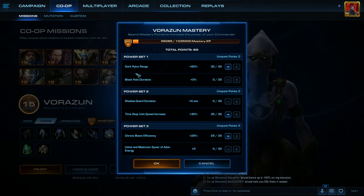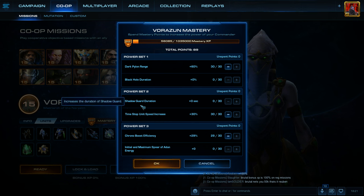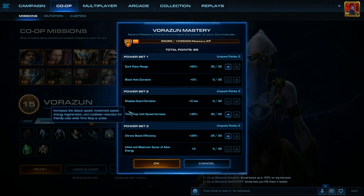For Power Set 1, we've got everything in Dark Pylon Range. For Power Set 2, we've got everything in Time Stop Unit Speed Increase. Let me know in the comments if you think Shadow Guard Duration is better in this case — I'm going to go with Time Stop Unit Speed Increase for this video though.